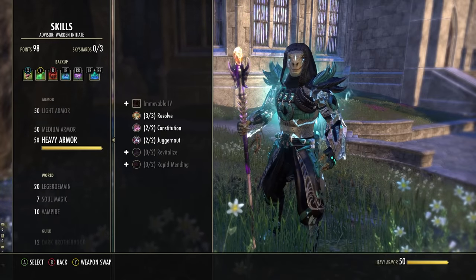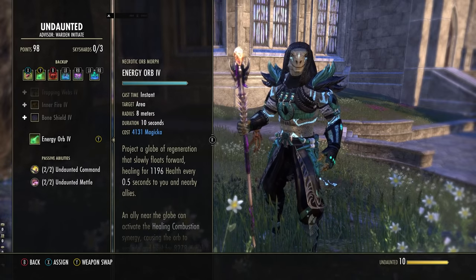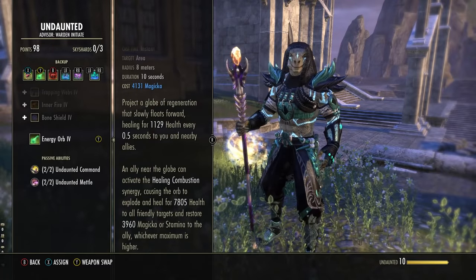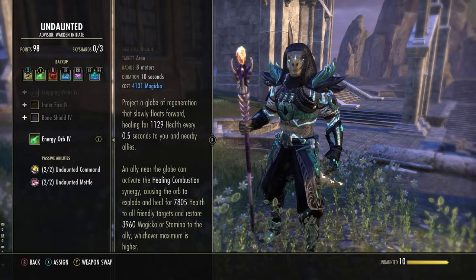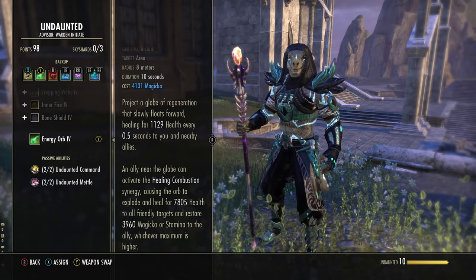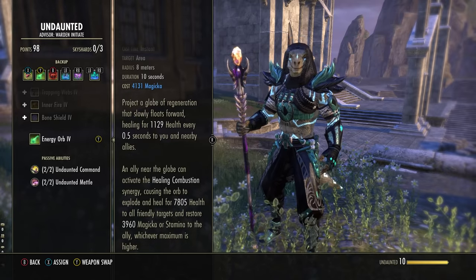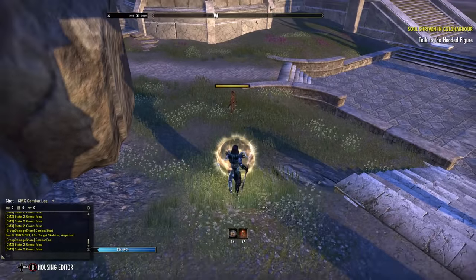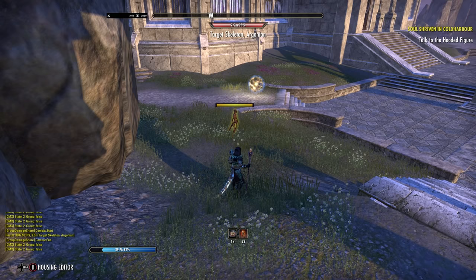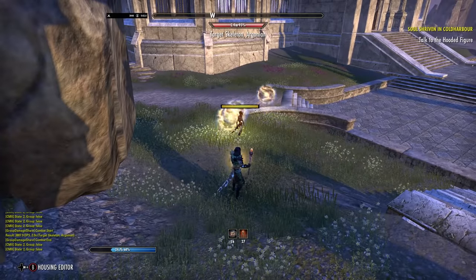Next is Energy Orb from the Undaunted skill line — the last ability to unlock, so get your dungeons done. Morphed from Necrotic Orb, this version heals rather than deals damage. It casts an Energy Orb and if anyone takes the Synergy off it, their highest resource — Magicka or Stamina — is refilled by 3,960, and they also get healed. While the orb travels, it heals friendly targets every half second. Keep these up every 20 seconds or so. If working with another healer, alternate to avoid spamming. DPS, tanks, and healers all need resources — help people out with these bubbles.